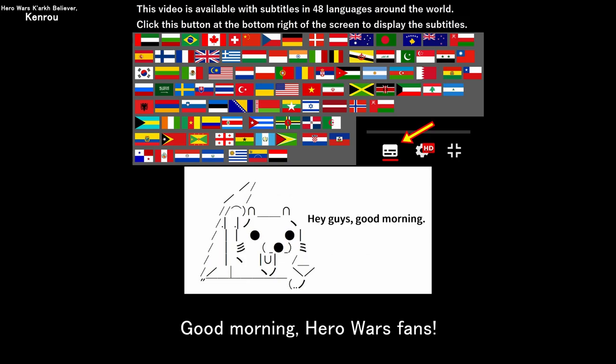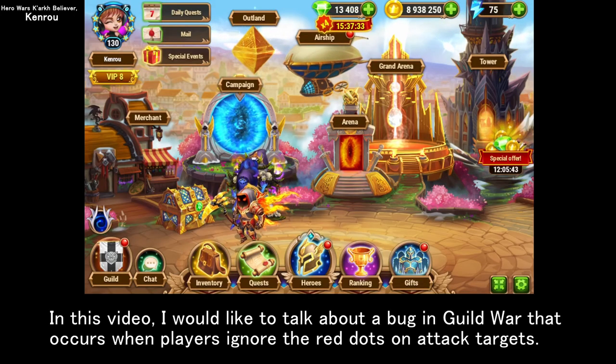Good morning, Hero Wars fans. In this video, I would like to talk about a bug in Guild War that occurs when players ignore the red dots on attack targets.